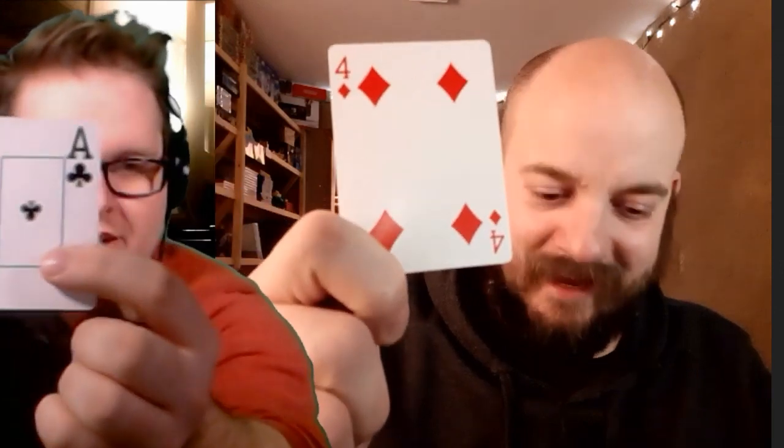I win! That one goes in the bottom of my deck and I discard — and you discard yours. Ready, set, go. Ace is high or low? Ace is high. Cool, that goes in the bottom of my deck, you discard yours. The ace is the king of cards — other than the king. The king of cards is the king of cards, everybody knows that.